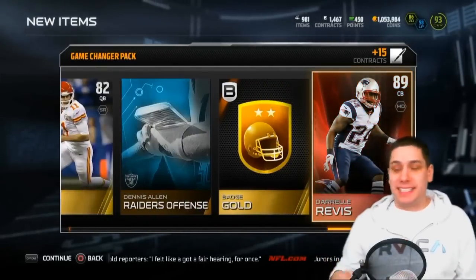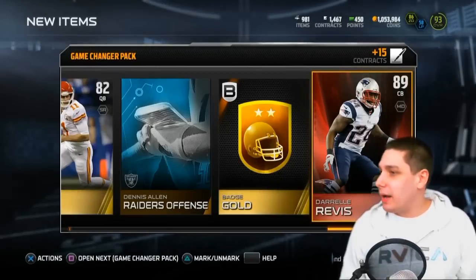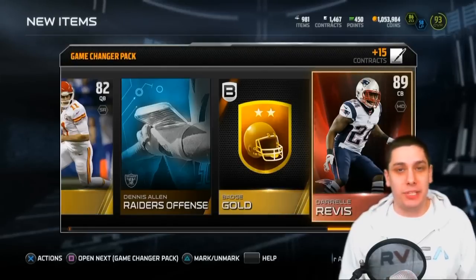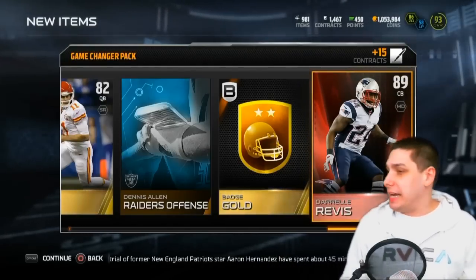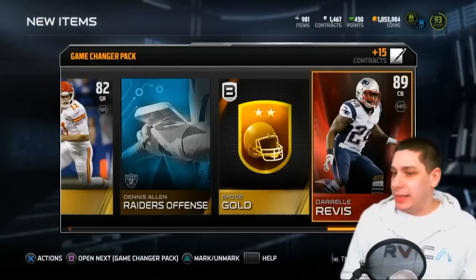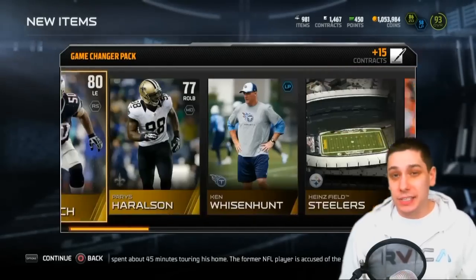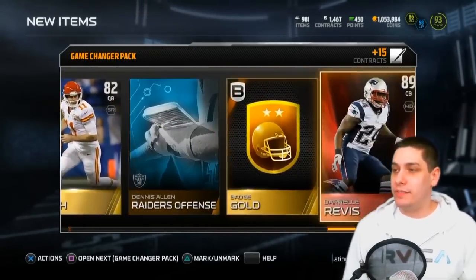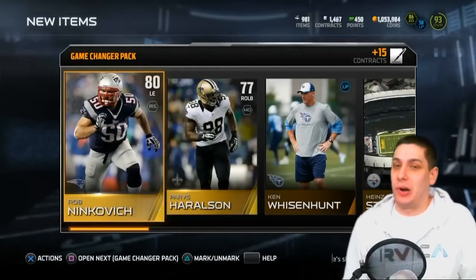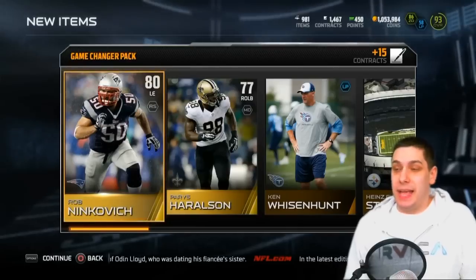No elites yet in this pack, but we get Revis — nice, there it is, there's the elite. I don't think Revis goes for a ton anymore. When I first pulled him I think it was in the cornucopia pack, he was going for like 80,000 or something, but I don't think he's going for anywhere near that anymore. Still, at least we get an elite. Still looking for that Aaron Rodgers though. At the end of the day it really comes down to whether you pull one of the really expensive cards, because if you don't it's really hard to make your coins back.